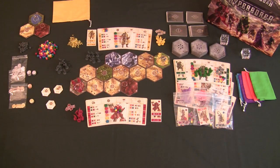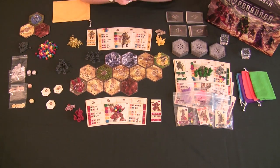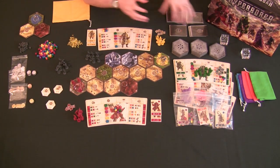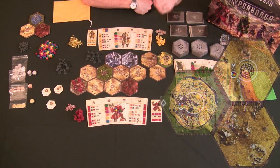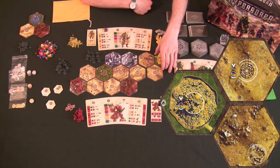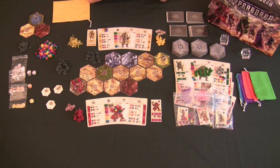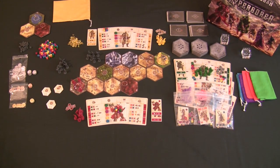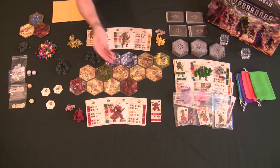Hyperborea is a light civilization game where each player represents a race on a hex-style board that's randomized every time you build the game. You have over 30 hex tiles to build from. The objective is for each player to get the most victory points, which can be earned in various different ways.